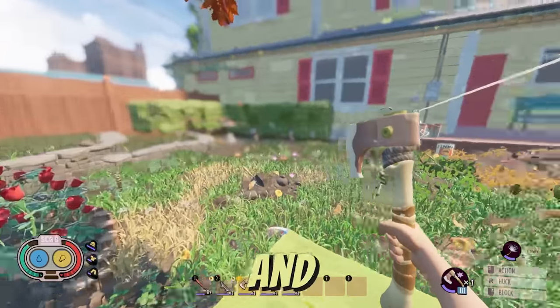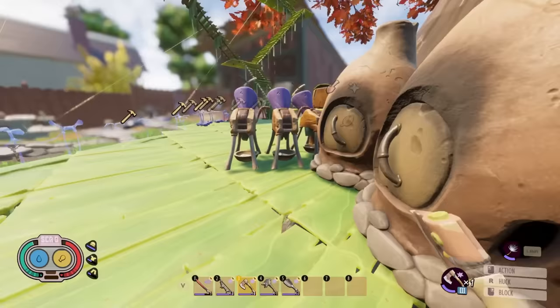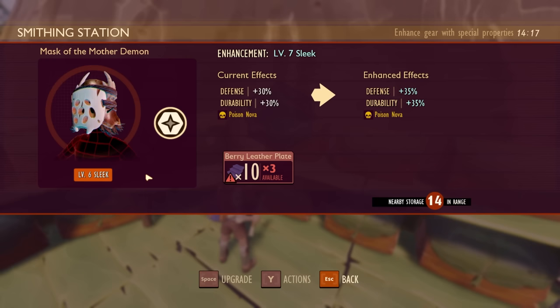Ladies and gentlemen, welcome to my world. Has that shovel always been there? This is the Grounded public beta test, meaning I get access to all sorts of new features, like where I upgrade my armor and activate a secret hidden perk inside of it.